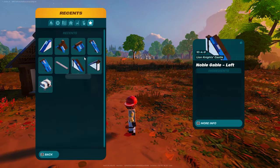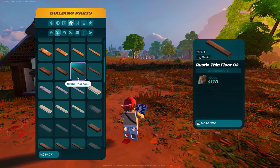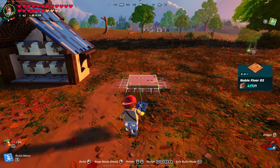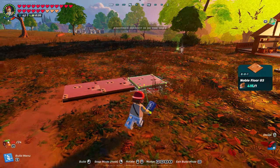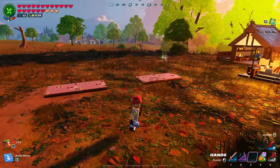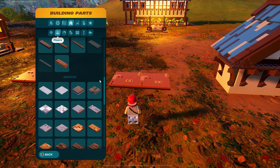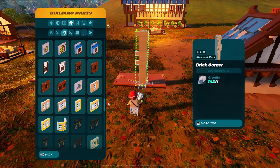Let's start with the next one — the noble. Building parts, floors. We are looking for noble floor number three on this one. Put one right next to each other. Actually, go ahead and put two if you want. The next two are the smaller one and the larger noble. From here, you're going to come into walls. Go all the way down to half walls.